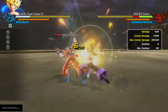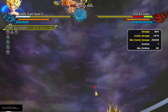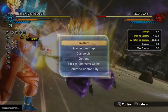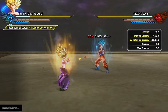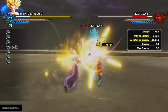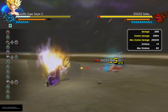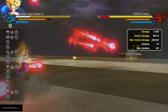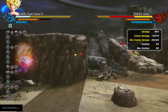She's also got a burst dash cancel right here that you can use to set up a back hit check. One of my favorite combos to do is this right here.